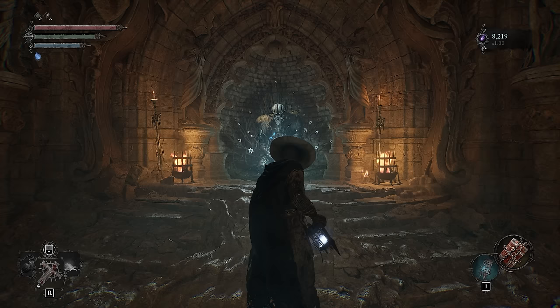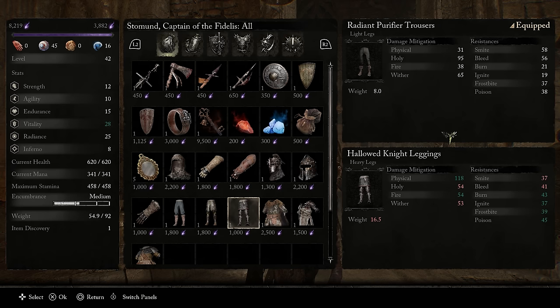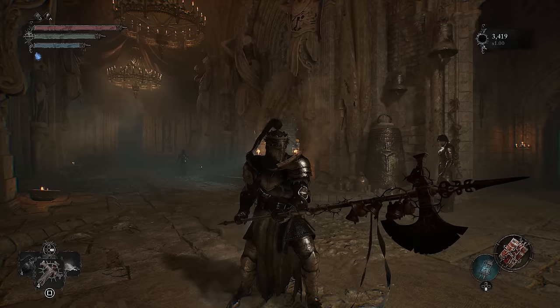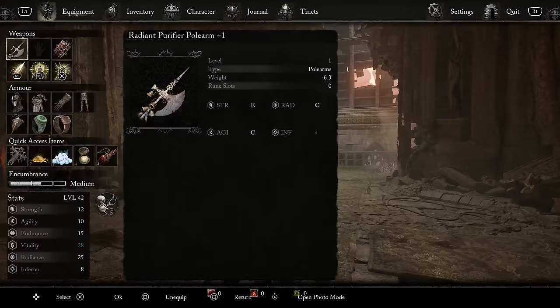Your starting armor is going to be pretty bad, so head over to Stomund back at Skyrest — he sells a bunch of starting armors including the one from the Hallowed Knight. It only costs a few thousand vigor to buy but it's worth it. Even though it's only medium armor, the defenses are really great and it fits the paladin build very well. You could start with a Hallowed Knight instead and invest into radiance, but I think going Orion Preacher is a better option.